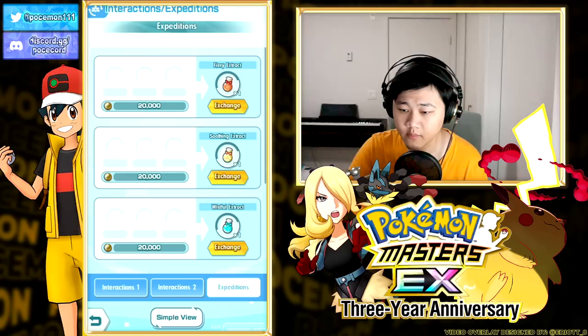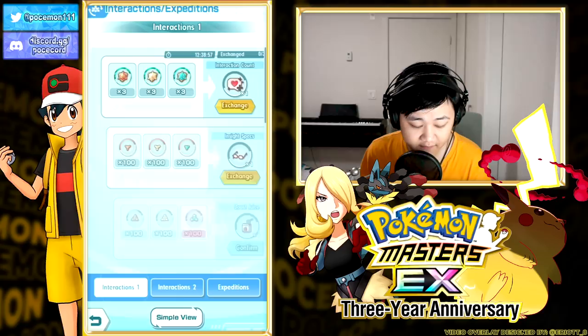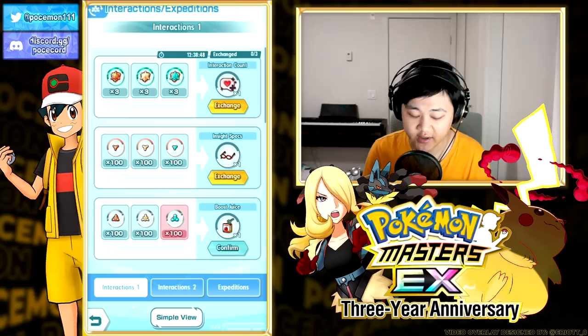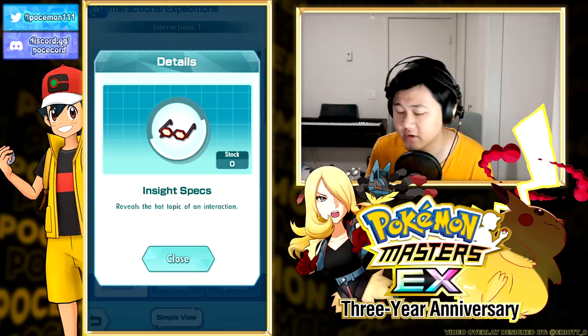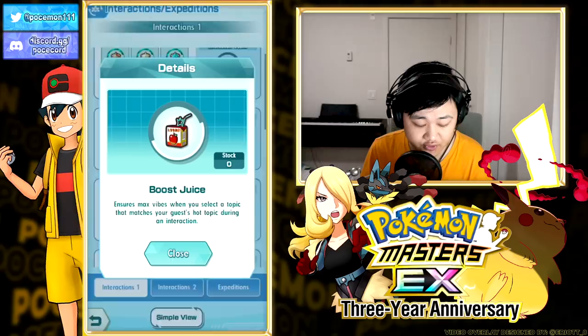Now let's talk about what to do after you unlock the sixth slot. Before looking at teams, we have to look at the shop to understand why we're going for certain things. In expeditions you have stuff exchangeable for coins, and in the interactions slot you have extra interactions you can exchange for with stones - the highest level ones you can only get from chests. You get insight specs which reveal which the hot topic is - very useful so you don't have to go around guessing, since hot topics change every single time. These only cost 100 of each bronze, which is generally not very hard to farm.